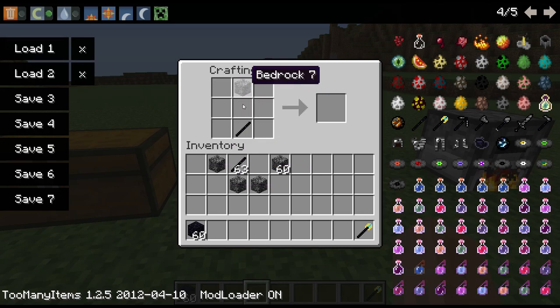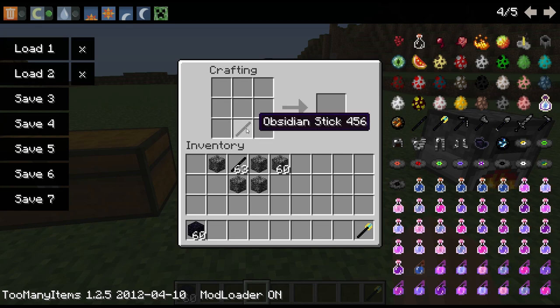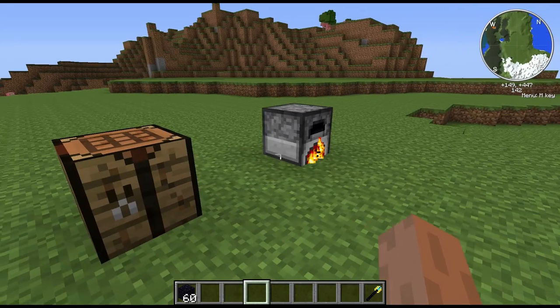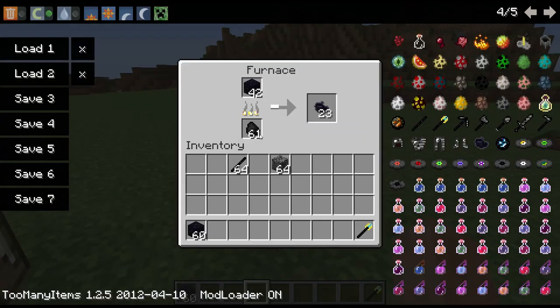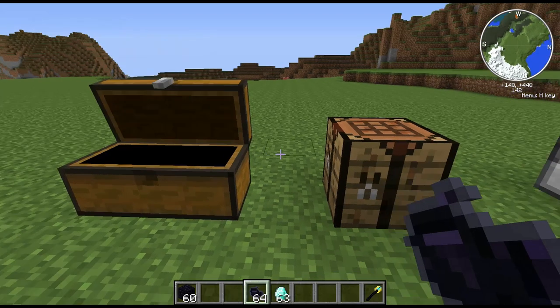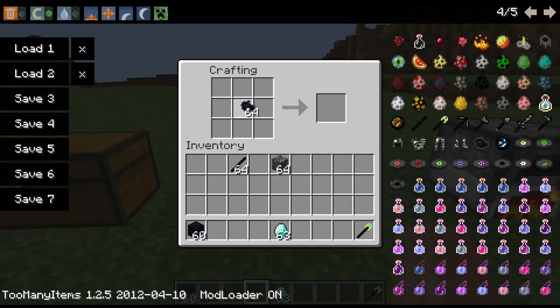You can also make armor, but you have to make it in a special way. You have to get things called armor shards. First, you put obsidian in a furnace and smelt it down into obsidian shards — you get two obsidian shards per piece of obsidian. Then you take your obsidian shards and diamonds, put one obsidian shard with a diamond underneath, and you get an armor shard.